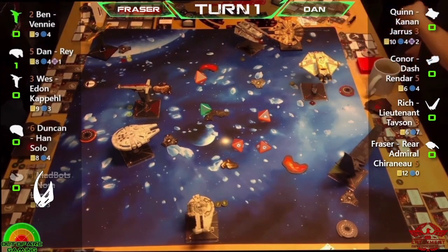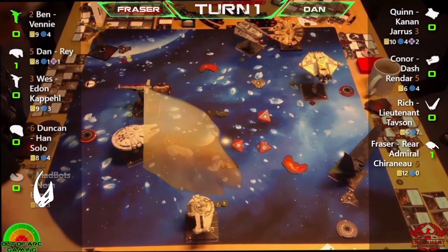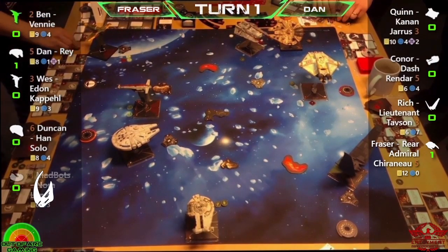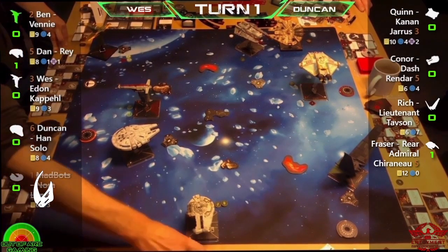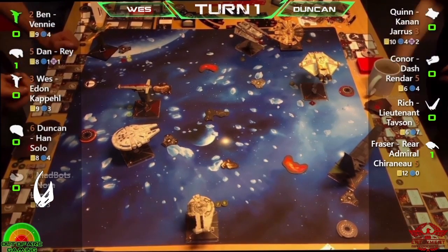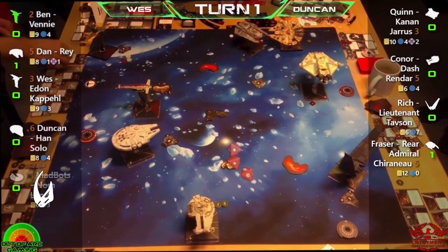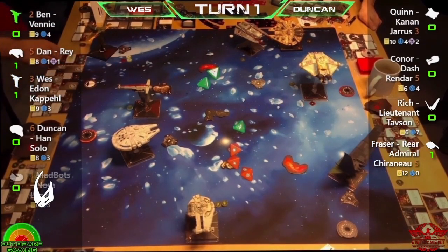Dan still has shields so no crit through yet. Crits in this format are going to be interesting — unlike smaller medium bases where you have more hull, these crits might hang around a bit longer and cause a lot of grief. It looks like Wes is taking a shot at Duncan seeing if he can scratch the Falcon's paint job — a pop shot from the side. Perceptive copilot coming in handy there — one damage, but still a point.